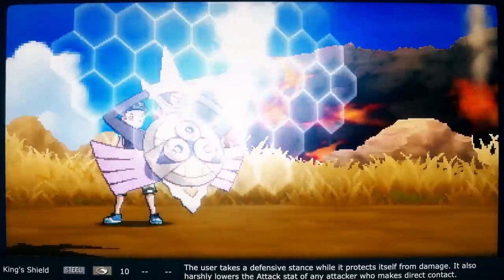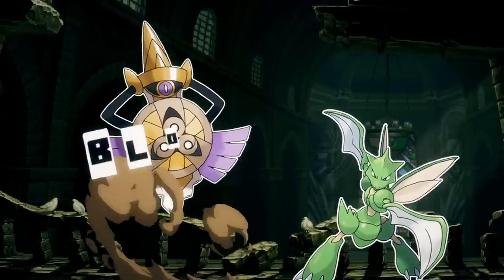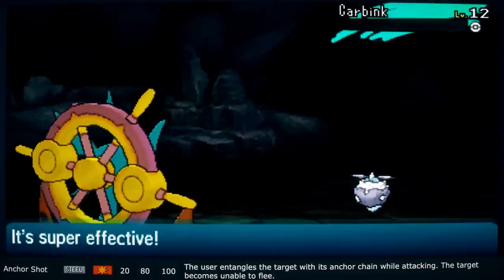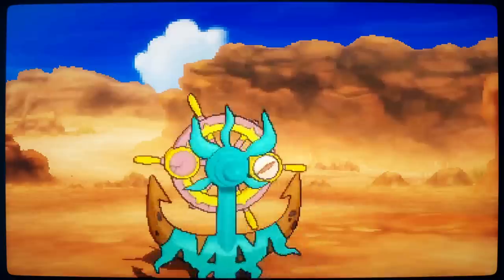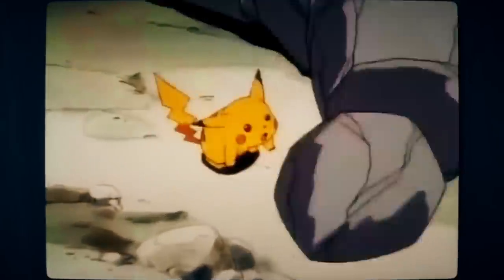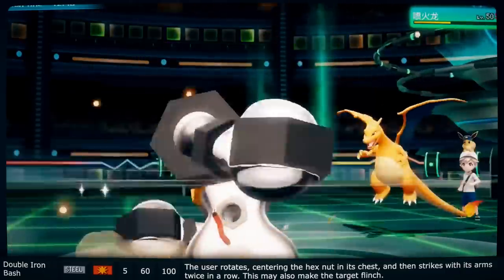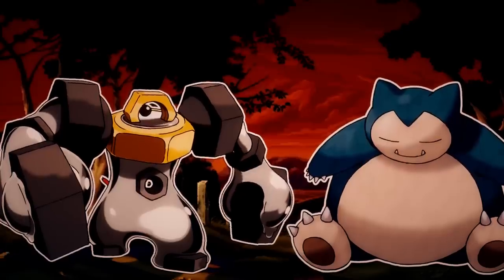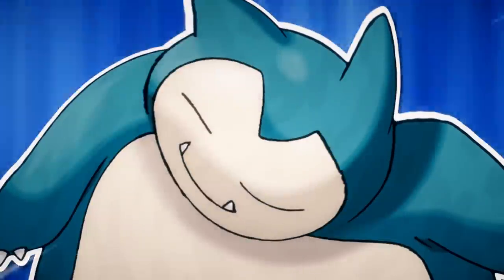King's Shield is the signature move of Aegislash: it goes into its defensive posture, hiding itself behind its kingly shield made of metal. Anchor Shot is Dhelmise's signature move, wherein it entangles the target with its anchor chain while attacking, making it unable to flee. The anchor and chain are of course made of metal — a common material for anchors. The animation sends out an additional anchor rather than using its body, which raises some interesting questions. Double Iron Bash is the signature move of Melmetal: it rotates, centering the hex nut in its chest, then strikes with its arms twice in a row, which may also make the target flinch.